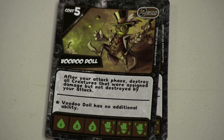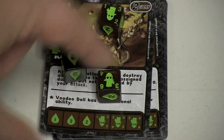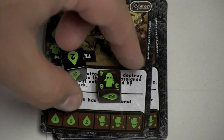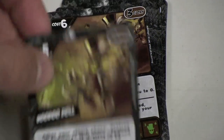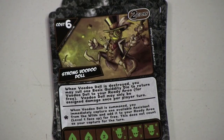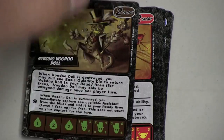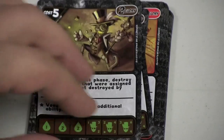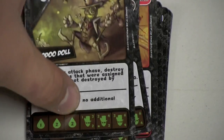Then we have the voodoo doll — I challenge you to not think of that as a ghost symbol upside down; that kept throwing us off. The voodoo is something that hurts your opponents — the different voodoo dolls. For example, this one here, when he does damage, he destroys the creatures that he does damage to.